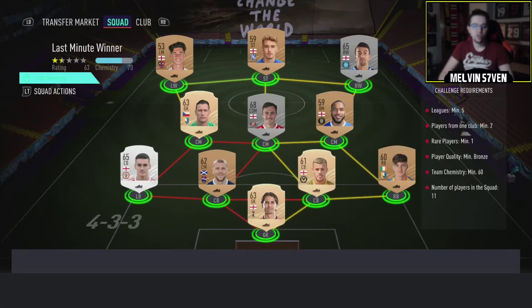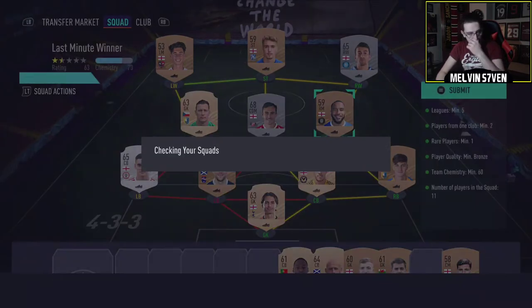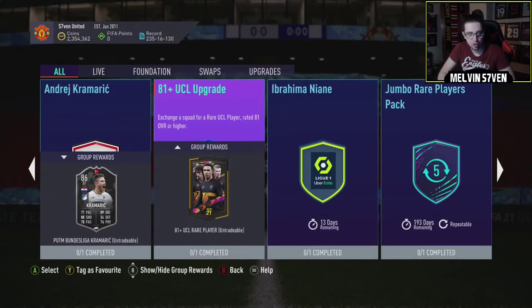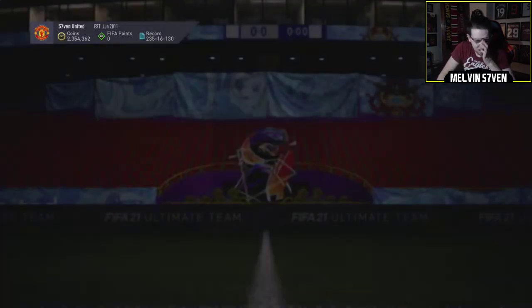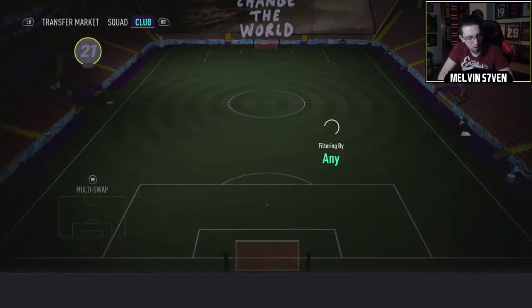I haven't checked the objectives yet, but I have done some of the 81-plus UCL upgrades, so we'll have some of them to open for the end of the video. This one for two common UCL players is actually pretty decent value. You can use bronze players — you just need to make sure you've got five leagues, but it's 60 chemistry. I used Premier League, Championship, League 1, League 2 and SPL just to get this one together. Easy enough, mostly bronzes, just stuff I had in the club. I'd recommend doing a couple just to test the water, but don't go crazy with these — it's not good value.